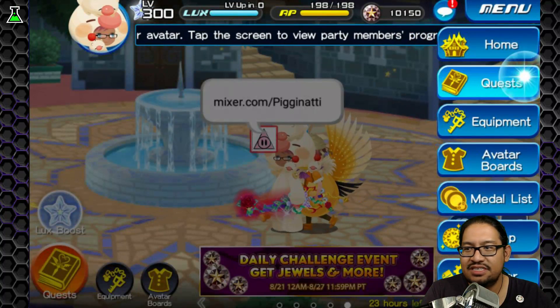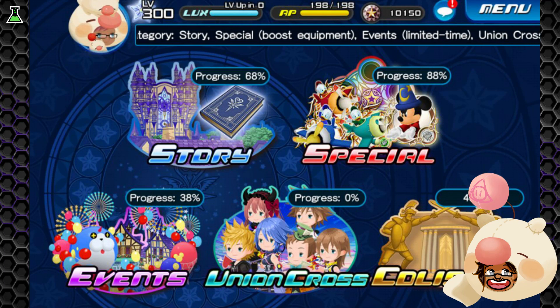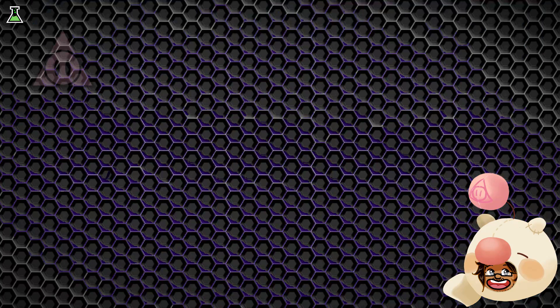Someone just said that the quest is broken. Why is it broken? Okay, we're going to purchase VIP right now then. Someone just said that the quest is broken, so what we're going to do is I'm going to buy VIP right now.